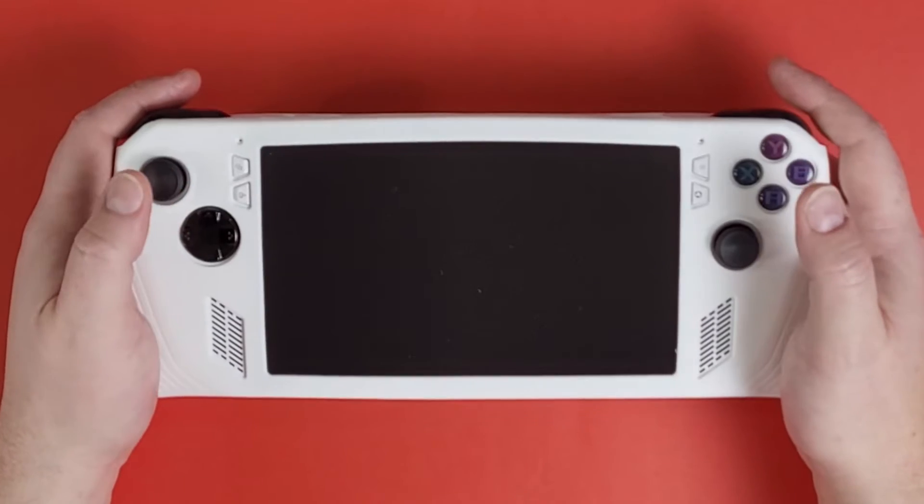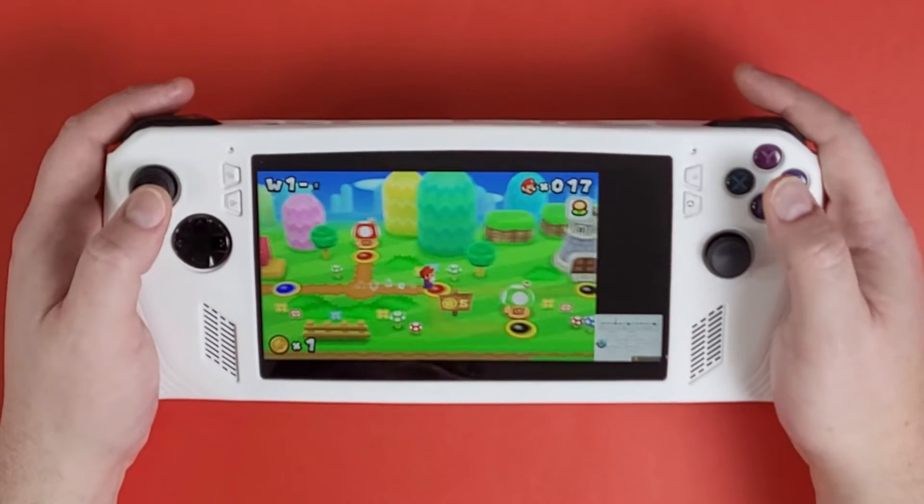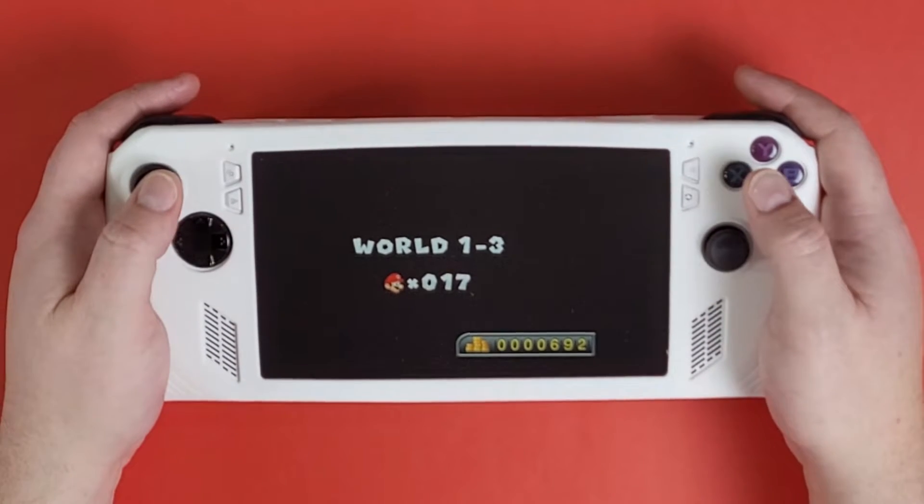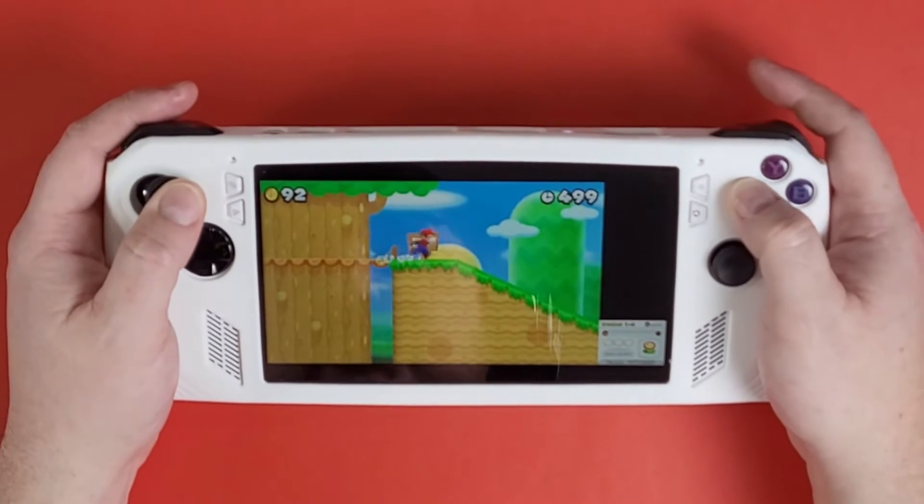What's going on, DMG Clan? Today I'm going to show you how to play Nintendo 3DS on your Asus ROG Ally using Emulation Station. So let's level up our gaming knowledge and beat World 3.